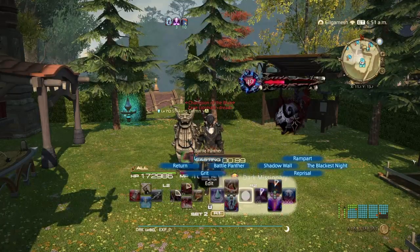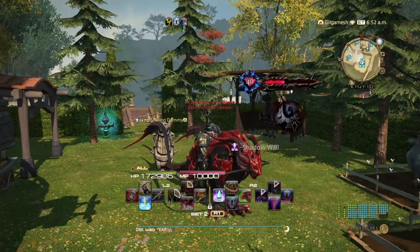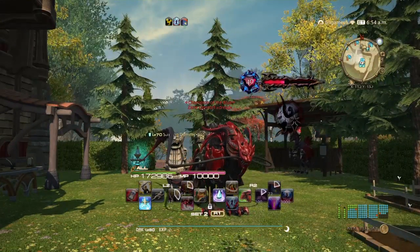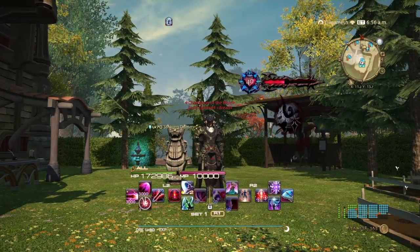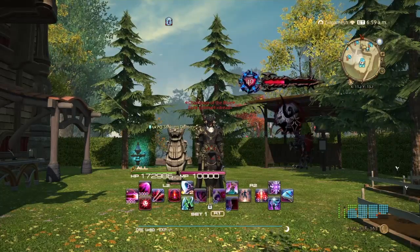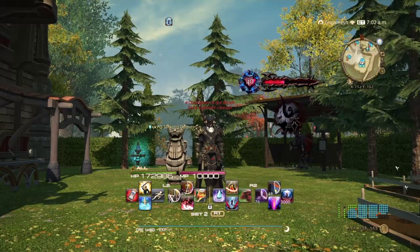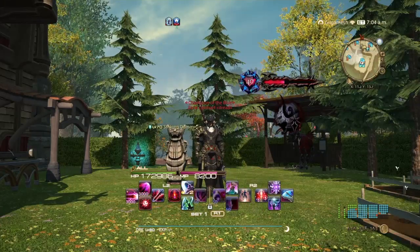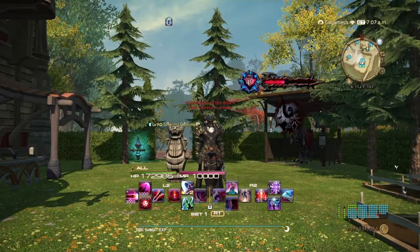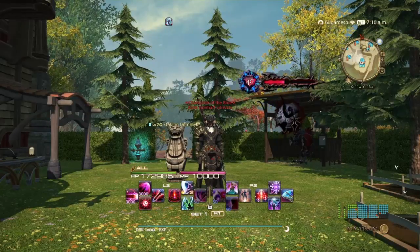Dark Knight also has a mount specific to the job — the Black Chocobo. There's a battle version with armor and one without. Dark Knight is a very good tank if you're dealing with a lot of magic enemies since a lot of damage in this game is magical, and The Blackest Night is amazing for yourself or another target. Since healers take low physical damage, putting the barrier on a healer means it may not break. Putting it on your main tank for a tank buster will make sure it breaks and gives you the proc.